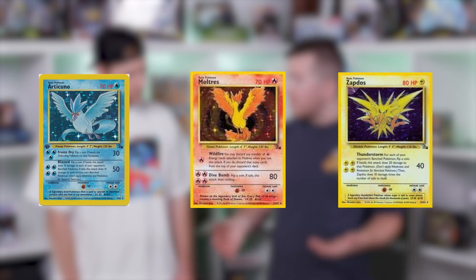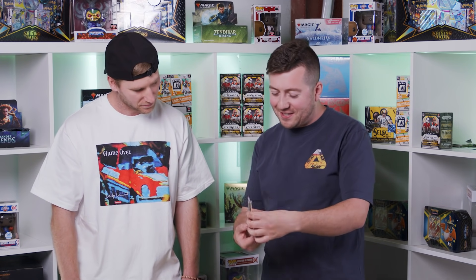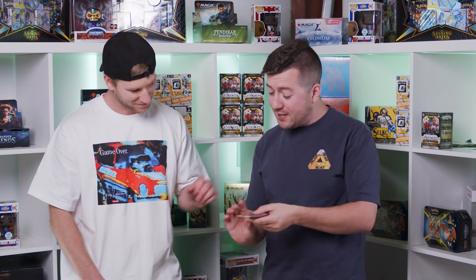Basically three different types of Pokemon, but they're just referred to as the birds. Dragonite's number one. Gengar, also in a PSA 10, is a super hot card — he's kind of a ghost Pokemon, a psychic type. Alright, let's hit it, man.